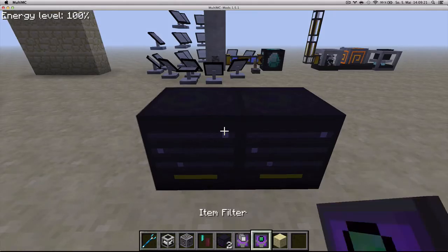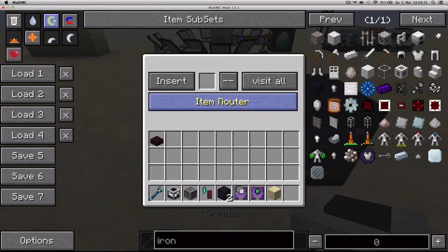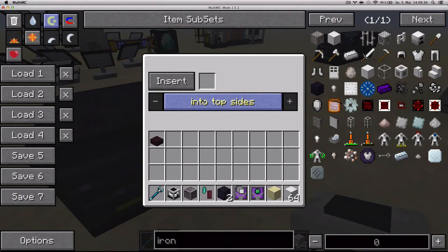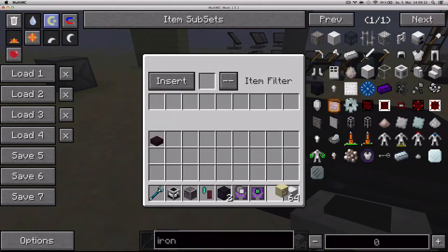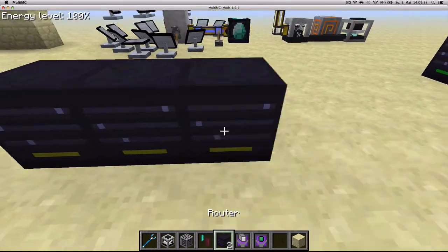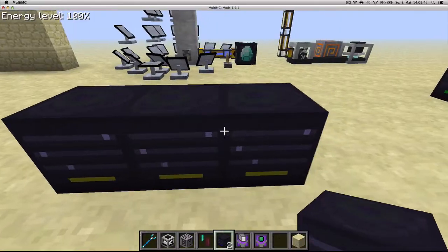Item filters now work as intended and you can specify how many items you want them to keep the other machine supplied with. If we take the iron blocks and put, let's say, five here and we say fill the routers, and let's say we put a couple of routers, then when we put iron blocks into the input, it's going to move five iron blocks into each of the routers because that's what I put in the filter.